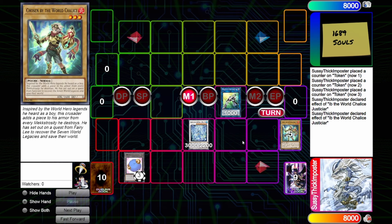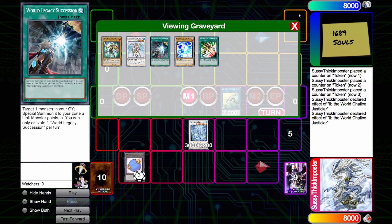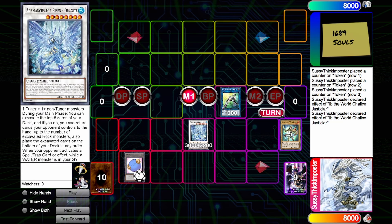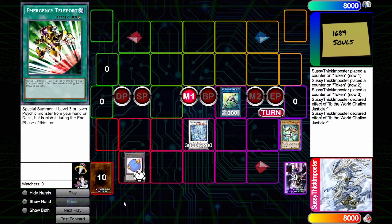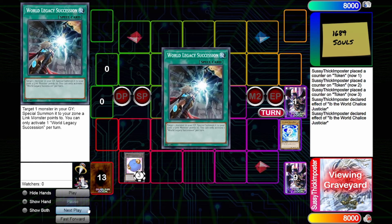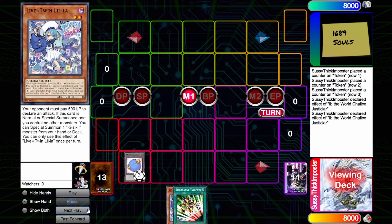This is a very efficient way to turn a Level 2 and an Emergency Teleport into additional interactions. But this isn't the extent of it — since you use a Spellcaster tuner, you could also go for the Magistus synchro that locks extra deck mechanics, which is crazy. Outside of that, you don't even need to use it that way; you can just use it as an additional source of bodies, which is what I'm going to show off now — using Ib in a Level 2 deck. Let's use Live Twin.